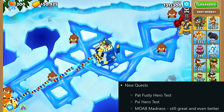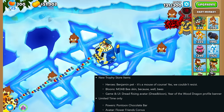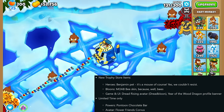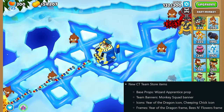Next, we have three new quests: the Pant Fusty Hero Test, the Psy Hero Test, and Moab Madness. We also have six new Trophy Store items, two of which are limited time only, so pick them up while you can — but you might have to wait a day or so, because it seems they forgot to actually add them. There are also some new Conquered Territory Team Store items.